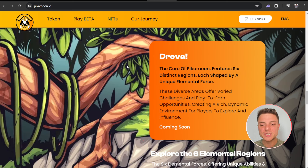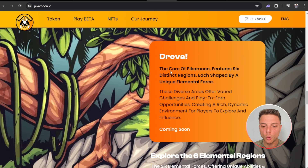The core of PeekaMoon features six distinct regions, each shaped by a unique elemental force. These diverse areas offer varied challenges and play-to-earn opportunities, creating a rich dynamic environment for players to explore and influence.